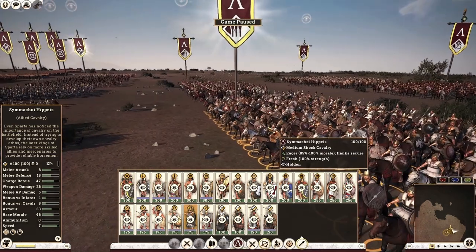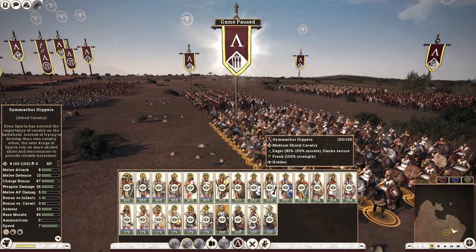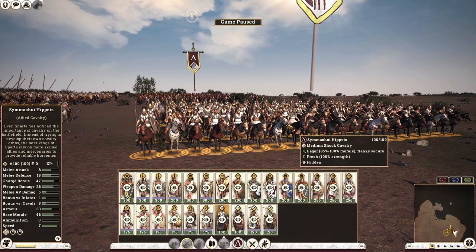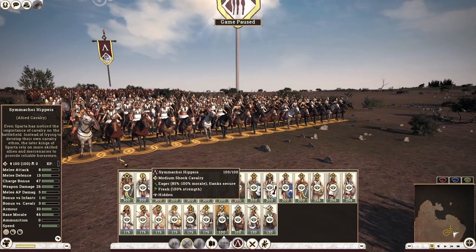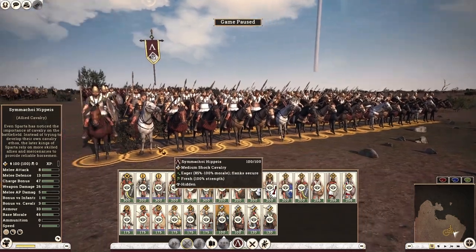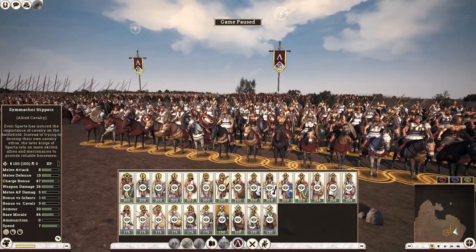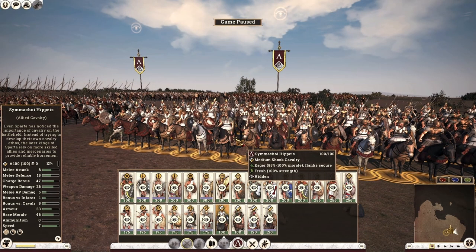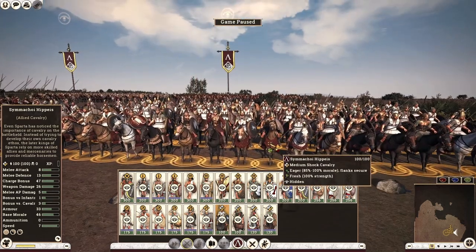Next up, melee cavalry — we only have two options. The first is your Allied Cavalry from the second class population, with slightly below average stats. They are purely melee cavalry with a shield, not very good on the charge, so they have a bit of staying power, but their counterparts will generally be better. I wouldn't recommend using this unit.